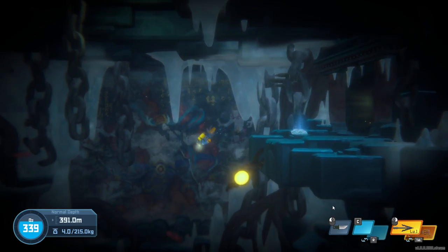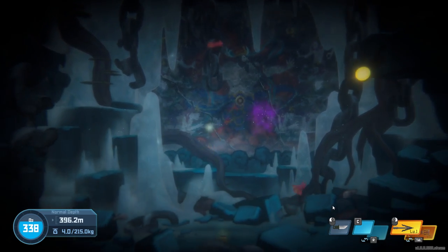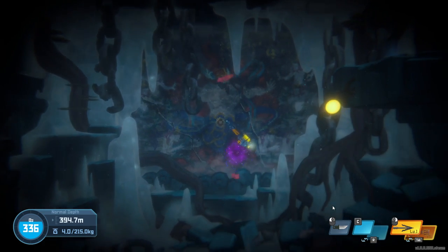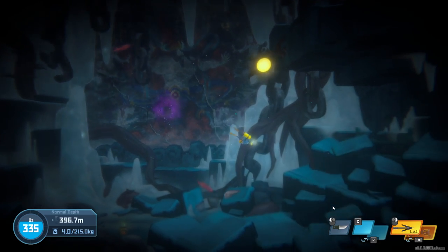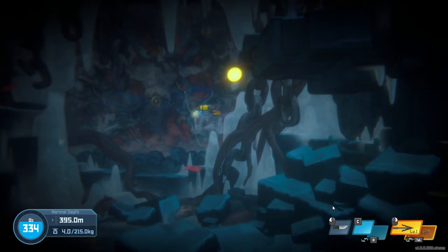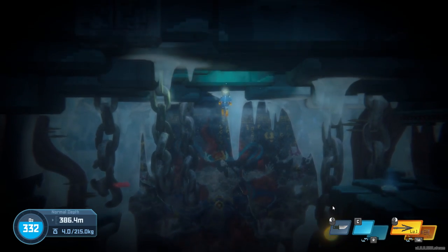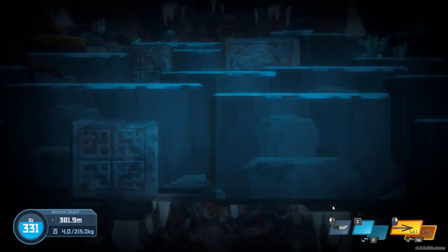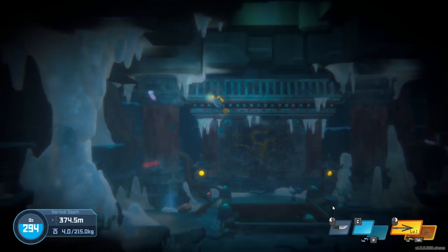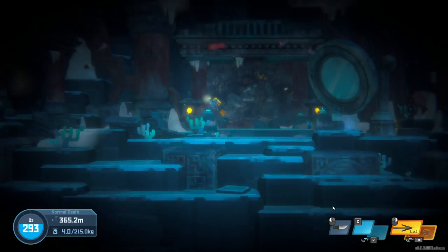This is where number 7 will be — number 7 is right at the bottom. You'll recognise this from the chase scene. It seems that entranceway into that area got destroyed. This is where number 7 is; that's where you can take a picture of it. You didn't get to take a picture of it originally due to the giant, but once it's gone you can clearly get a picture.